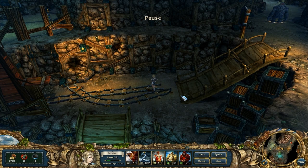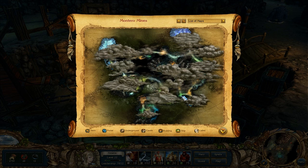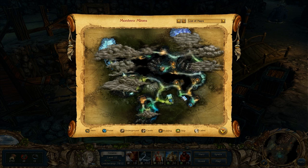Hi guys, welcome back to King's Bounty Armored Princess. I'm LPRPG. Let's continue with our adventure. In the last episode we came here to the Wontero Mines and we explored quite a bit of it already. It's actually quite nice to see the map at the moment. We are right here and we are standing very close to the entrance to the abandoned mines.